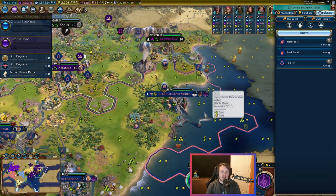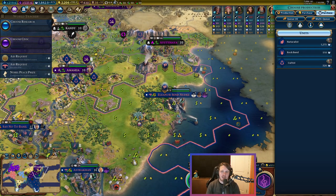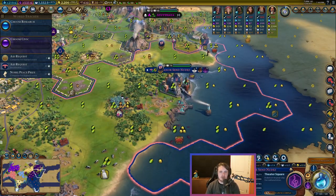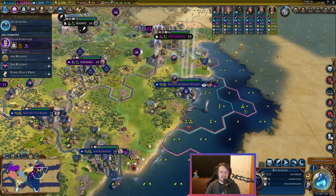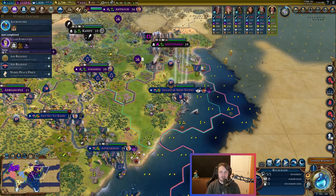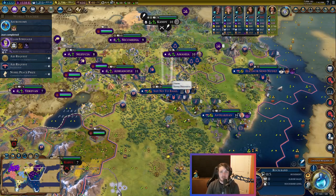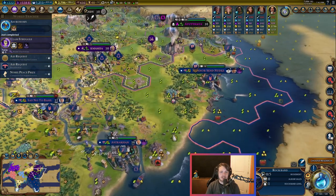To purchase a rock band, the easiest thing to do is just head to a city. If there's a unit like a builder or an apostle in a city, it'll block the purchase, so all you have to do is move the units out. Click the rock band, it'll subtract the faith from the top — bada bing, bada boom — you now have a rock band unit. Now that you have a rock band, you are going to need to do two things: give it a name, which is actually a requirement, and select a promotion for it.